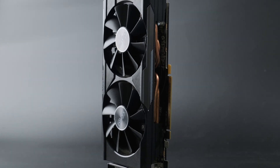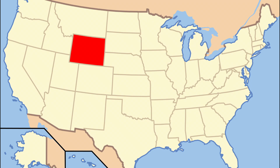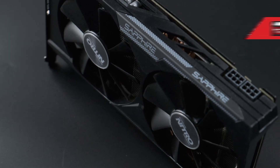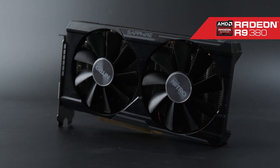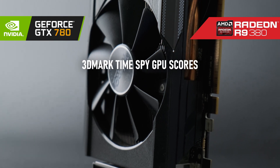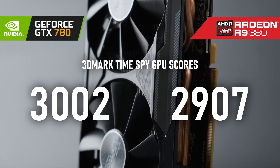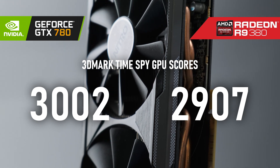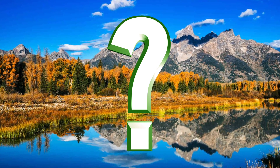Its opponent, in the other corner, from the mean streets of wherever AMD are from — I guess Wyoming or something — it's the R9 380. This mid-range master might have lost its driver support lately, but don't be fooled. With an advantage in both VRAM and API support, the 380 might have some fine wine tricks up its sleeve. Who will win? Does Wyoming even have streets? It's a state, right?